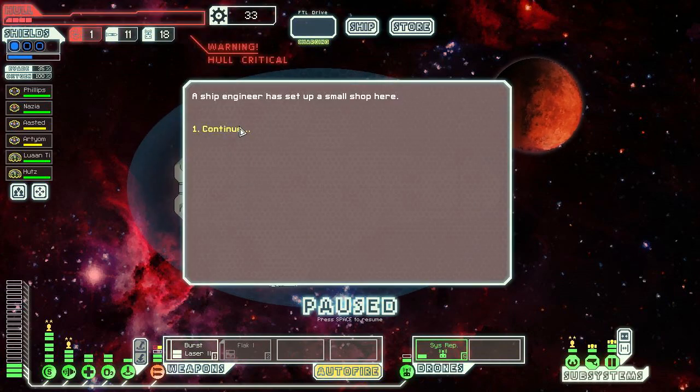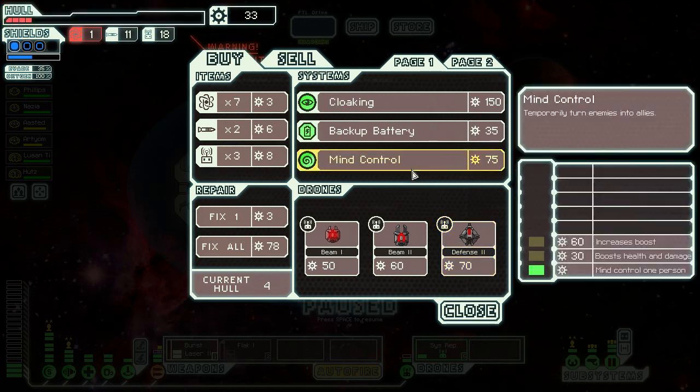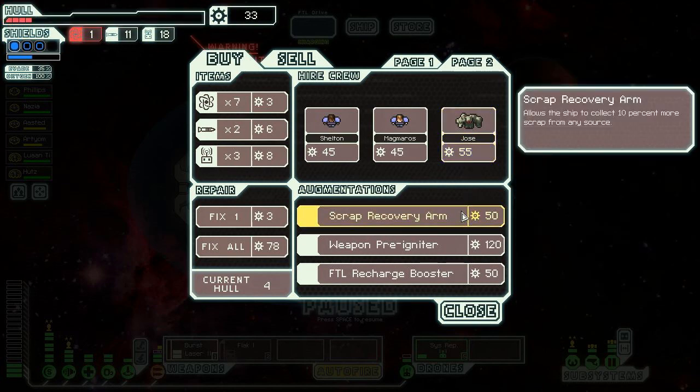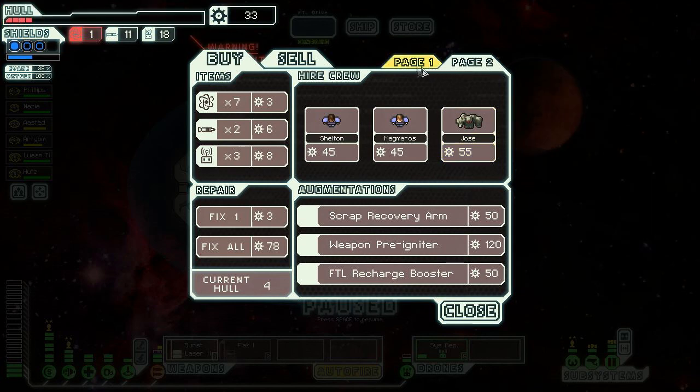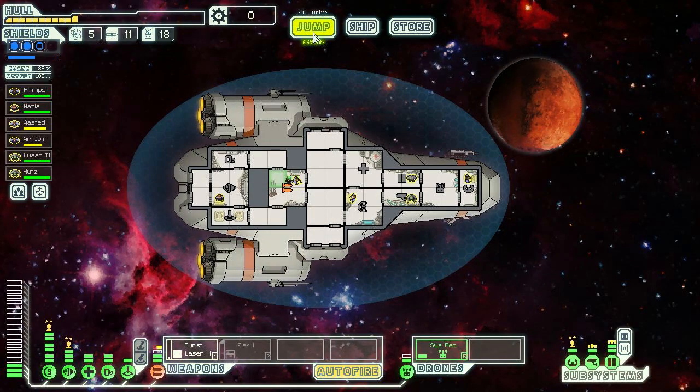A ship engineer has set up a small shop here. It's all drones in these stores. There's mind control, backup battery, cloaking - cloaking is really expensive though. There's a scrap recovery arm that gives 10 more scrap from any source, which sounds really good, but we might be too late in the game for it. A weapon pre-igniter makes weapons immediately available after an FTL jump - that sounds really good. An FTL recharge booster powers up the drive 25% faster. I don't know what we have to sell. We might as well fix as much as we can and move on - I should buy some more fuel too.